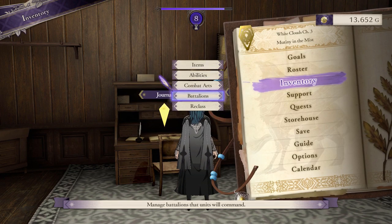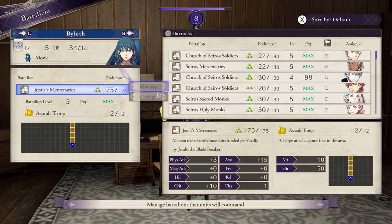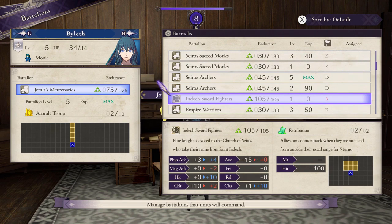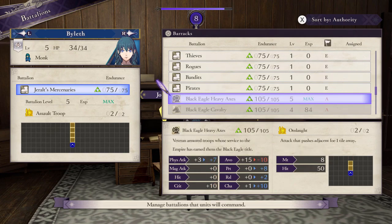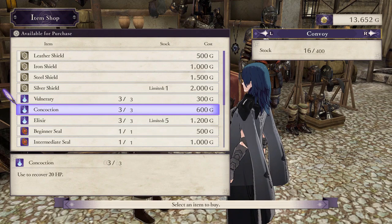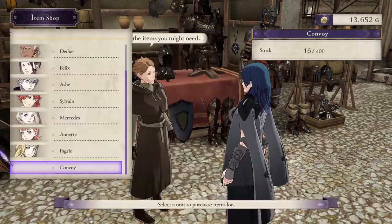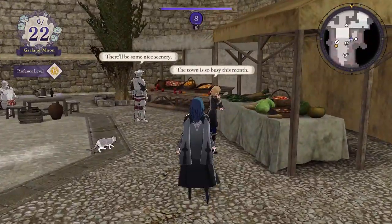A couple more bonuses: in New Game Plus, you also get to carry over all the battalions you had before. Not only does this save you money from buying them again, but you can get different battalions you normally wouldn't have access to. Even though I'm playing as the Blue Lions now, I could use the Black Eagle battalions once I reach the right authority level. These shops also have their full inventory available — I can purchase silver swords and master seals — but it's not like I can use them in the early game. The additional special merchants are not here, so you'll have to unlock them through their quests like usual.